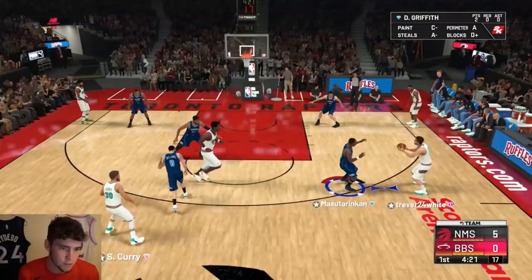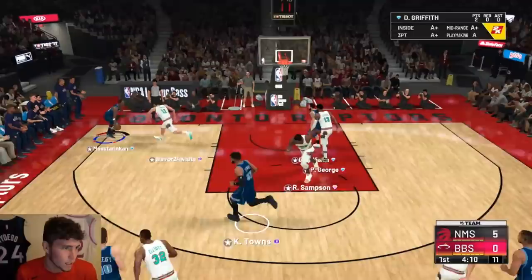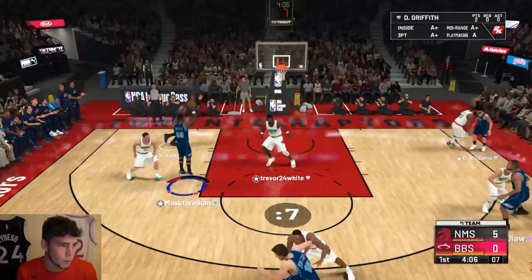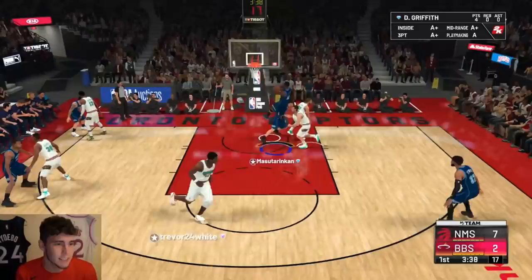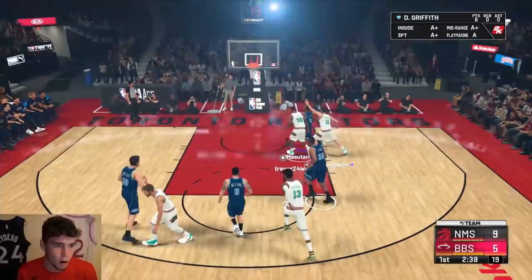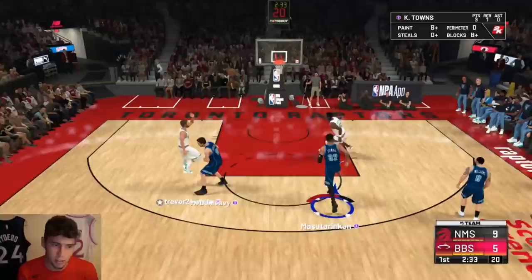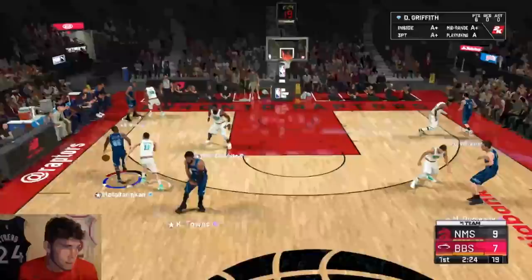Daryl Griffith is not fully badged out and that hurts him a lot — he doesn't have the big badges you need. I wanted a showtime dunk on the fast break. He's not dunking right now, there might be something I'm personally doing wrong. Coming off the screen for a nice mid-range jumper. There it is — a big-time jam! Rob Sampson gets a big offensive rebound and we're running. If you don't think I'm running with Daryl Griffith, you're wrong.